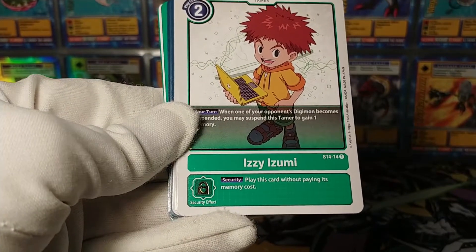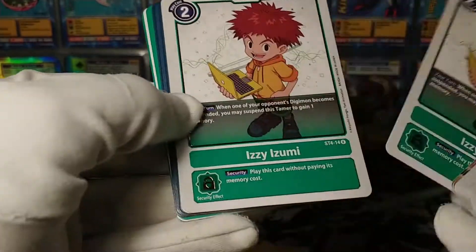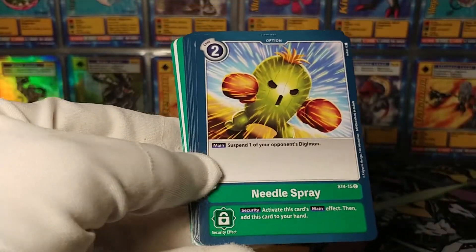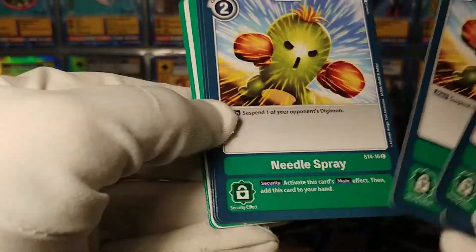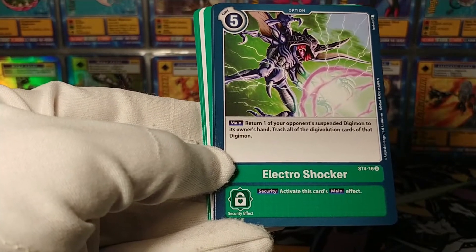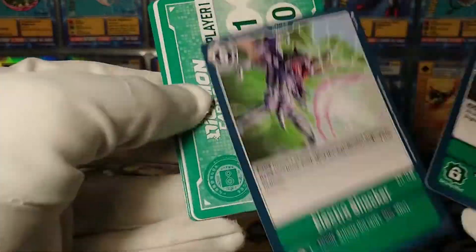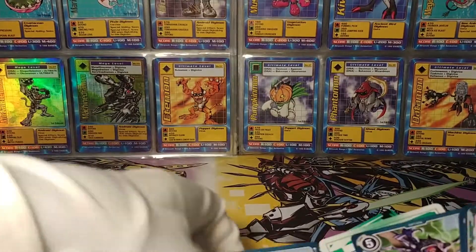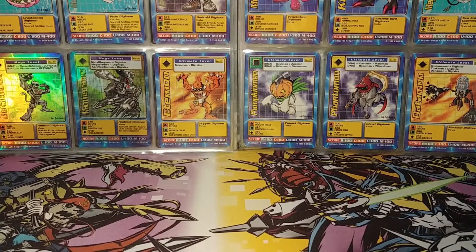We've got Izzy Azumi as a tamer - one of your opponent's Digimon becomes suspended, you gain memory. It's cheap to play and it does something. Needle Spray can suspend a Digimon - not bad. Electro Shocker on main lets you return one of your opponent's suspended Digimon to its owner's hand - that's kind of a mean ability. And that's the end of the green starter deck.